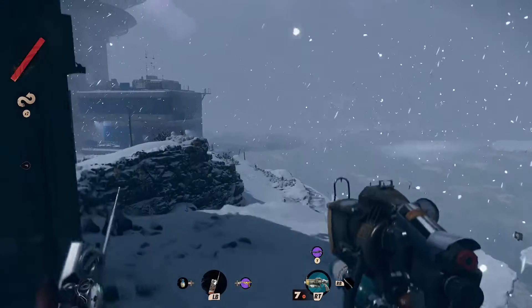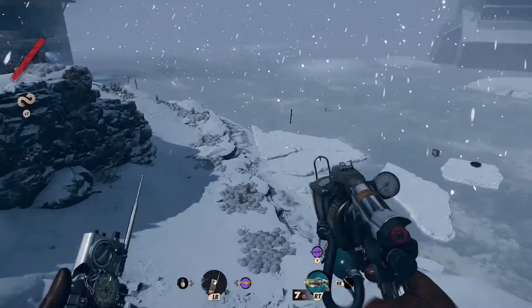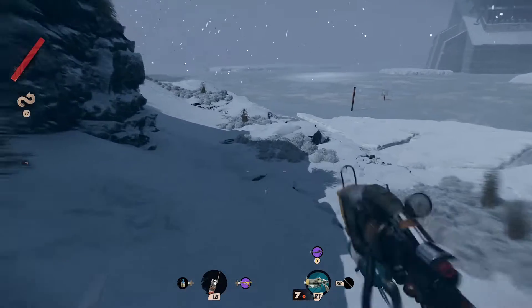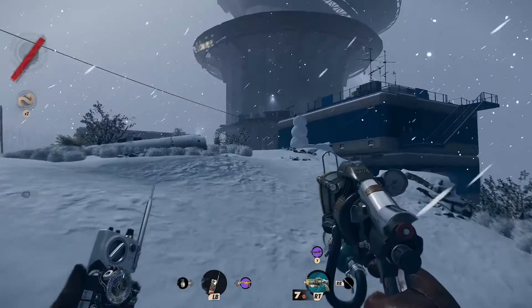Hey there guys, what's going on? This is Invader and welcome to my guide for Deathloop's Out Like a Light achievement. The goal for this achievement is to acquire the HALPS prototype and disintegrate a visionary.